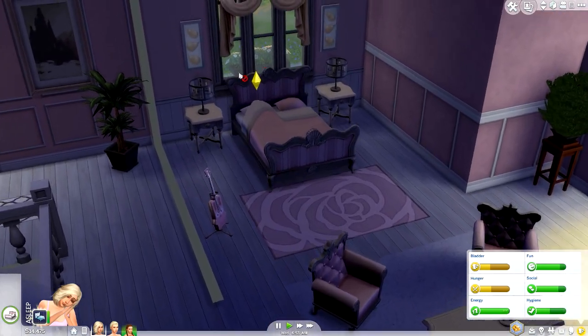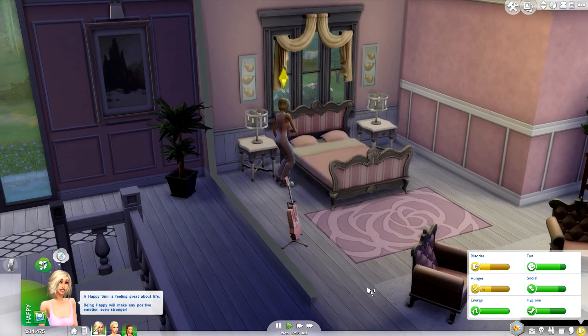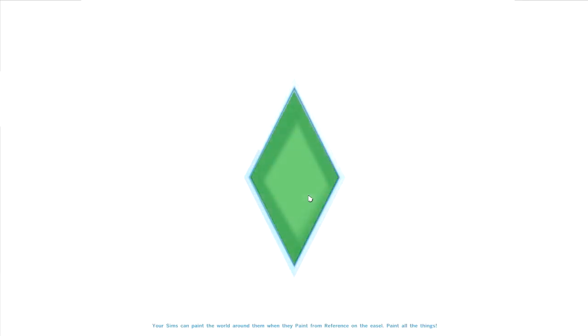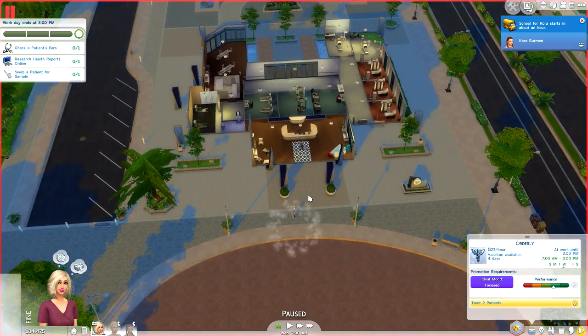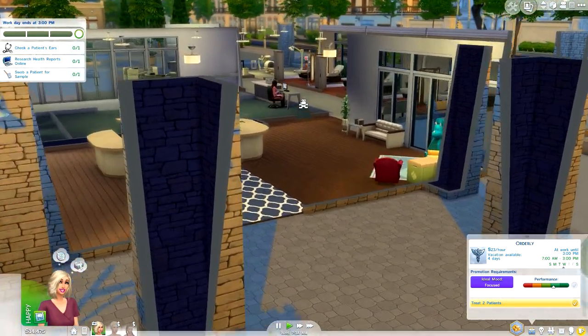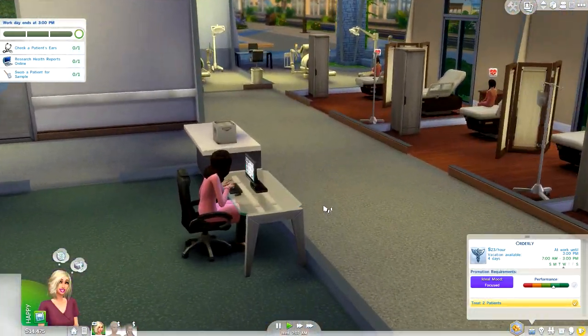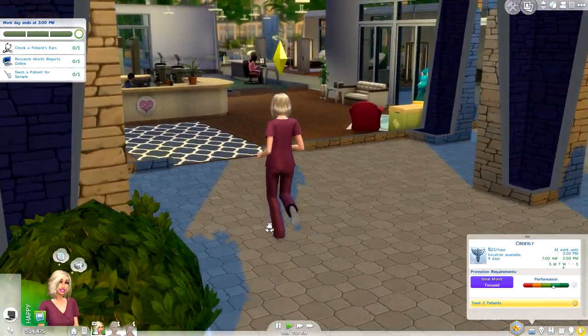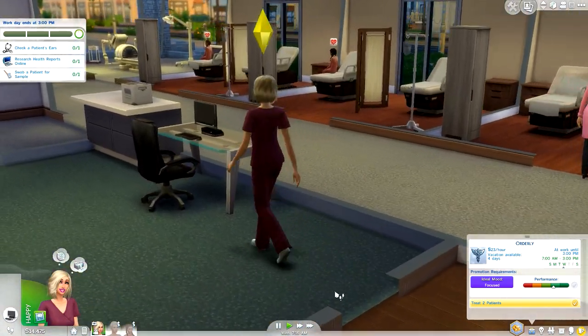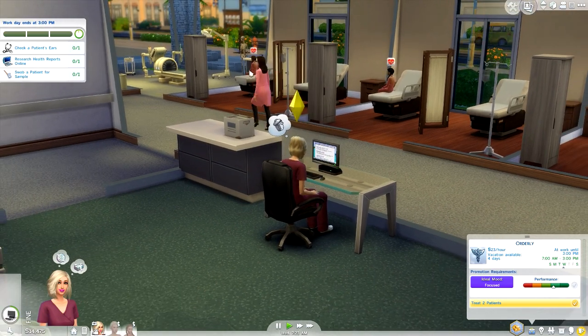Cora definitely looks like Hank's baby but I guess we'll never know. Fay needs to get up and go downstairs to get ready for work - we're going to go in and hopefully get a promotion today. A lot of you are thinking that Carrera needs to maybe find her way out of the household and have Fay take custody of Cora. Carrera is seriously on this path of destruction and it's affecting Fay, who is starting to lose patience and wants to start her own life.